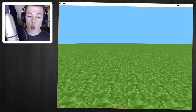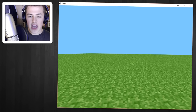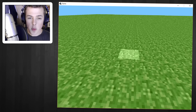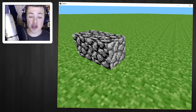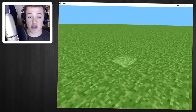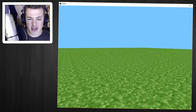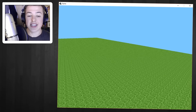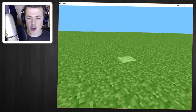It looks like I can walk around just fine, but I'm not able to hit F11 and make it full screen, so it is a little bit tiny. Left click actually places blocks, and it looks like this is the original version of cobblestone, so all the textures are completely changed. The grass looks completely different, and I can't sprint at all. And if I hit R to try and sprint, it actually just resets the entire world.